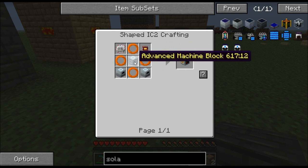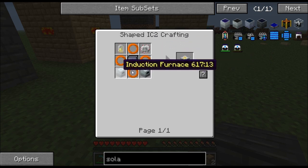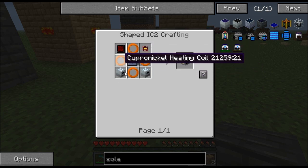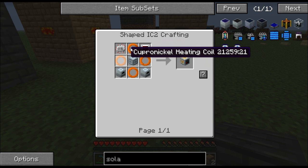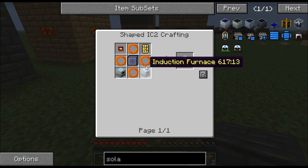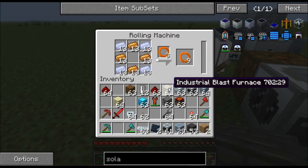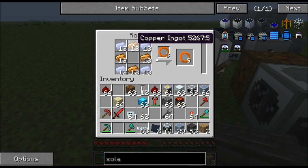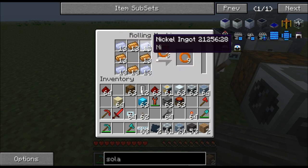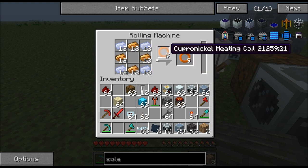The copper-nickel heating coil is not in the recipe book, so I'll show you how to make it — I had to do some research online. You'll need four of these. You make them in a rolling machine. Here's the recipe: you need four copper ingots and four nickel ingots — put the nickel in the corners and the copper in the remaining spots. That gives you three copper-nickel heating coils.